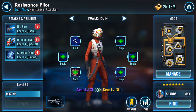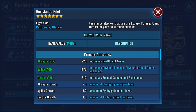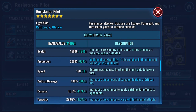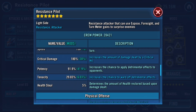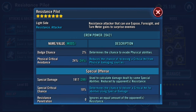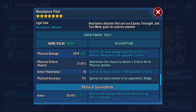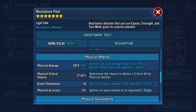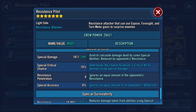And there is Resistance Pilot now - 11,000 health, 15,000 protection, 22,000 speed 130, potency 91.9%, 2870 on the physical damage. I can play around with the mods as I go along.